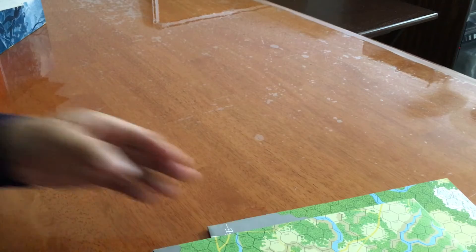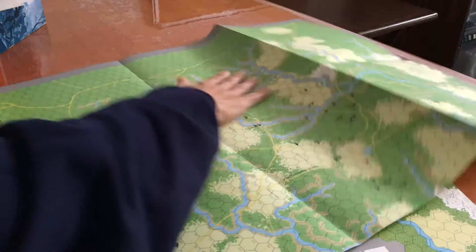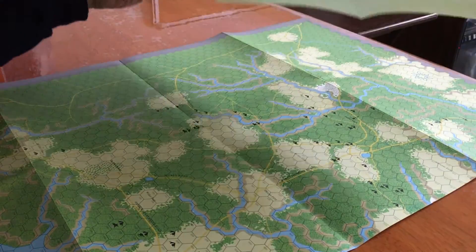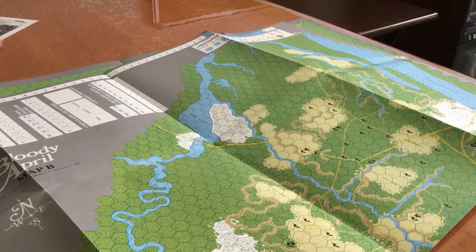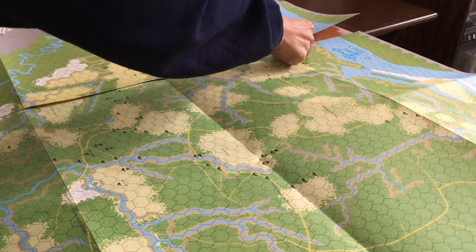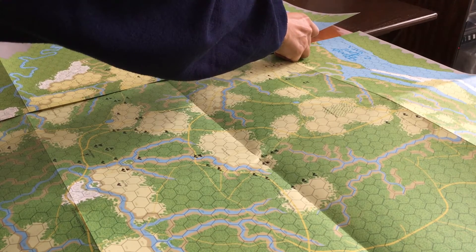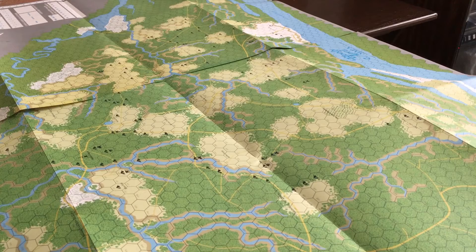Now I'm going to go ahead and open up the maps to give you a better idea of what it looks like. This is a big map, and I'm not sure if I'll be able to get them all in the camera view. Let me clear the table a little bit and line it up. I'll give you some idea of what it looks like — it's not perfectly lined up.